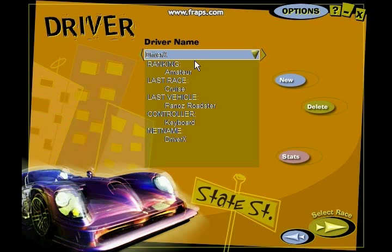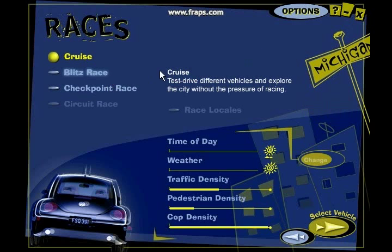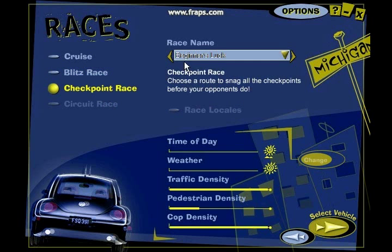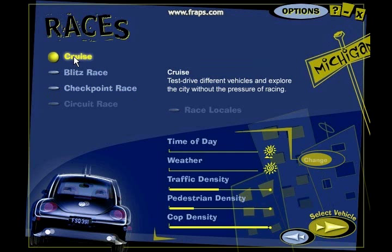We're going to click on single player right here. This is the driver screen where you can select your profile. On the races screen, you can choose from four different game modes. Cruise is basically the free roam mode of the game. We have Blitz Race — swing through the checkpoints and go for the finish line before time runs out, basically get from point A to point B. And Checkpoint Race, which is kind of like Blitz Race except you have opponents you need to race against. And there's also Circuit Race.